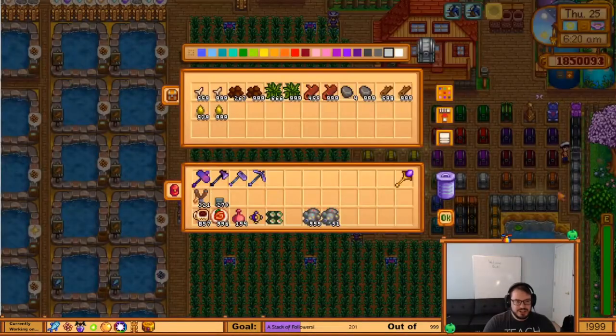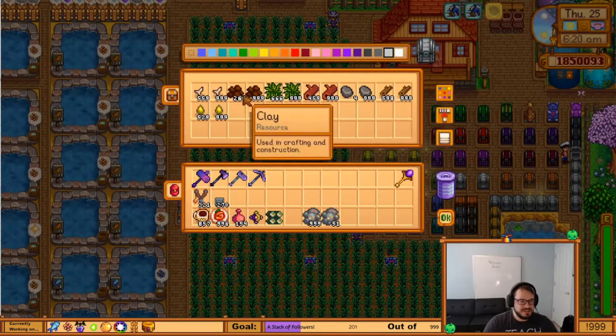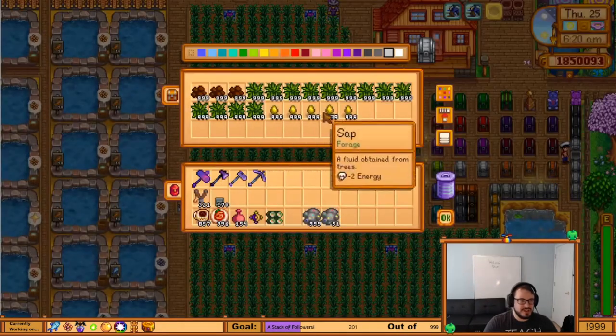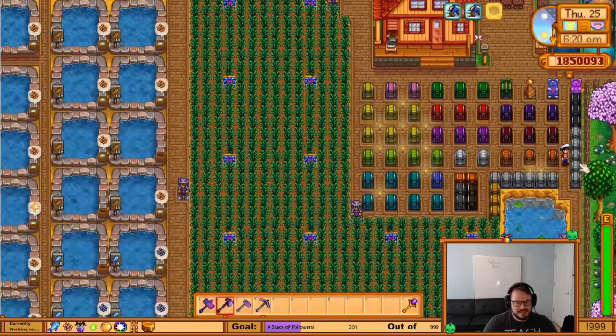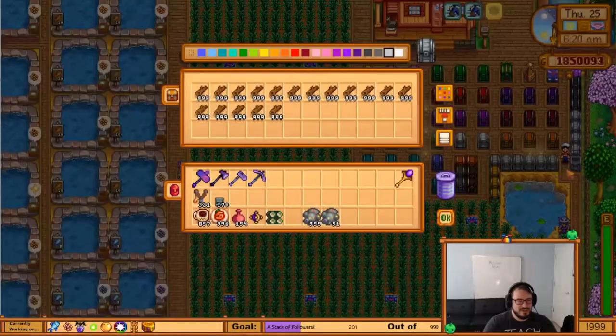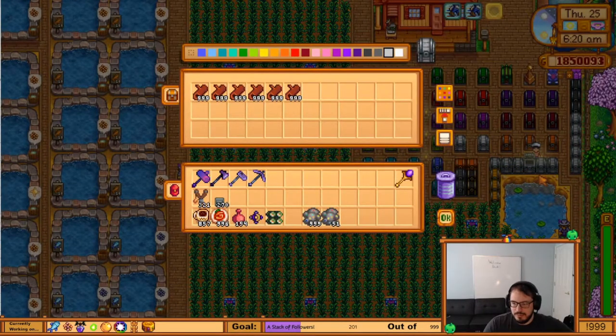So these down here, these white chests, these are all like resources. This is the main part of the resources. I've got like all my bone fragments, clay, and all this. This is the overflow chest mostly. There's a few things missing here because I overflow other things in separate places because I've got so much. So stone, wood, and hardwood — I've got tons of, for the moment.